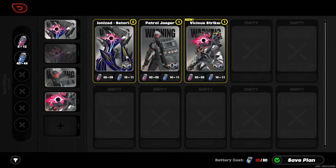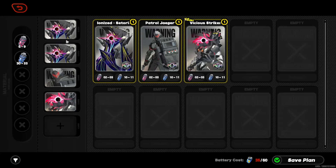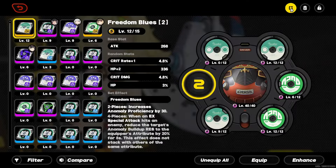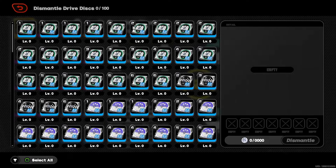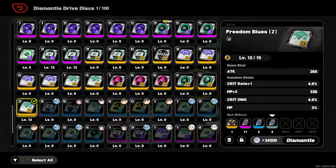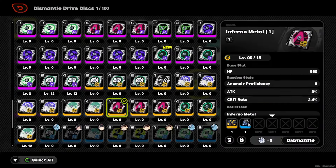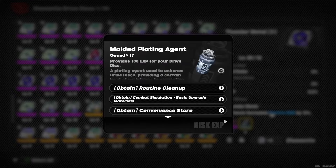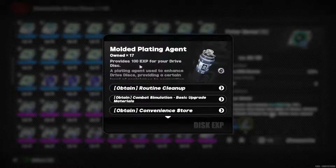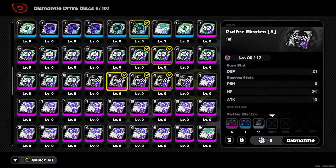Farming drive disc EXP is fine a few times, but it doesn't give you any new drive discs, and especially at the start when you don't even have good drive discs with the correct main stats, it's much better to go for the Routine Cleanup challenge. Another way to obtain drive disc EXP is through dismantling your drive discs. Dismantling gives you an 80% base EXP refund depending on rarity — S ranks give 500 base EXP, A ranks give 200 EXP, and B ranks give 100 EXP.